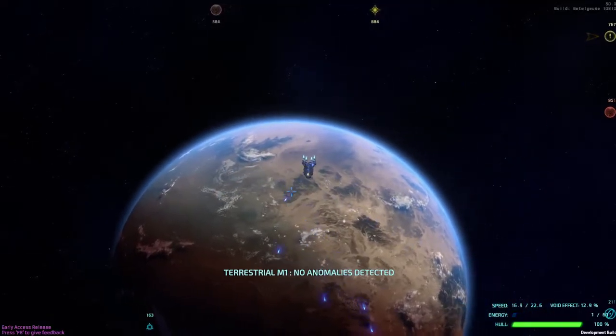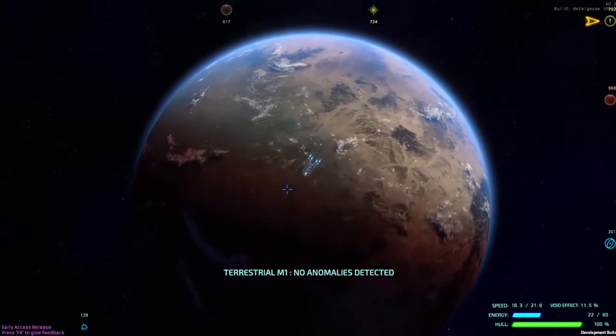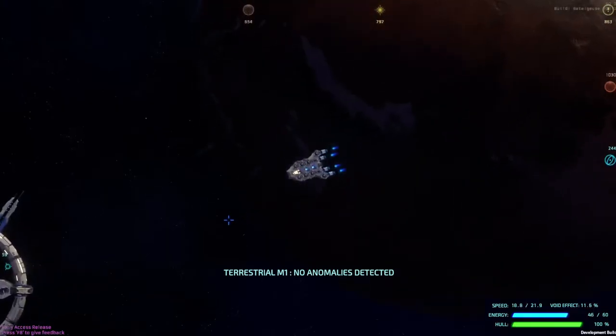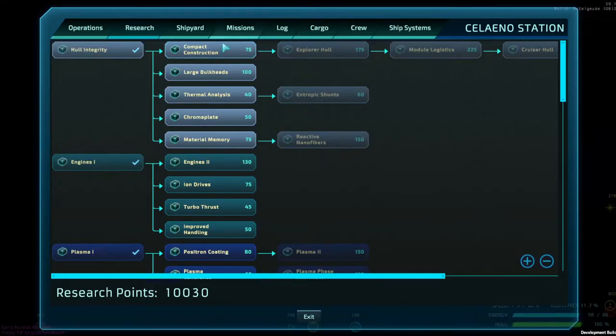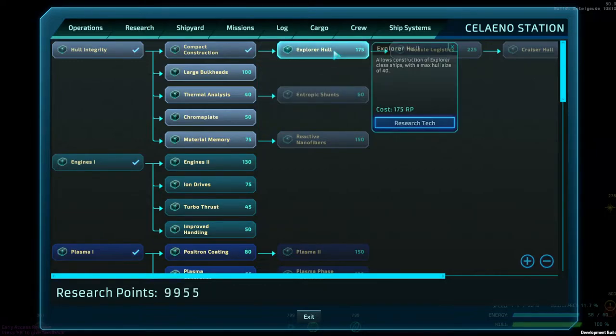That's really the beginning of it, and until you start opening other items — compact construction is going to give you five more hexes, and then your explorer hull is going to give you up to 40. So let's go back into the shipyard.